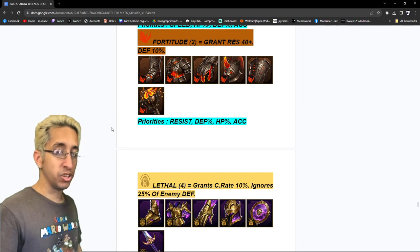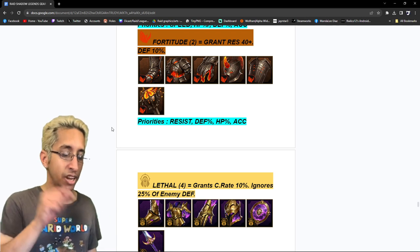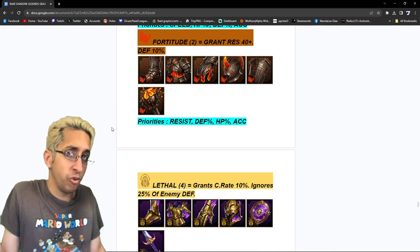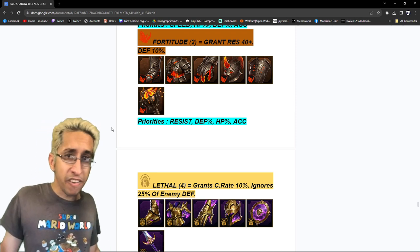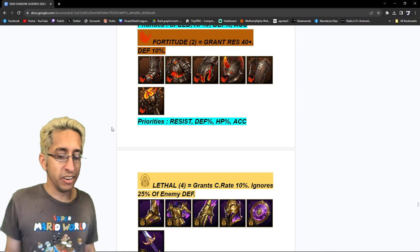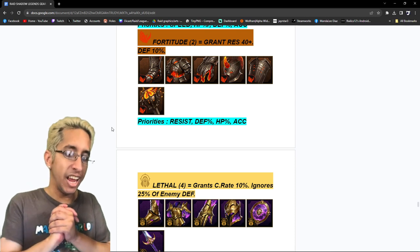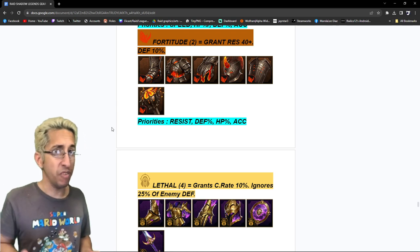Fortitude — the Bommel gear. Two-piece: resistance buff plus 40 and defense 10%. Not bad for a two-piece. But nowadays a lot of your champions will get their defense ignored by champions in Savage or Rotos or Baron or Jorgid, so be careful. Who's really farming Bommel when you can farm the Dark Fae? Priorities: resist, defense, HP, and accuracy — not even speed. If I'm building someone with that two-piece, I'm not going for speed. When I think of Fortitude, I think of a slow champion trying to go a little bit slower but with higher resist — like a UDK using 4P Stoneskin plus 2P Fortitude when you don't have enough for 6P Stoneskin.